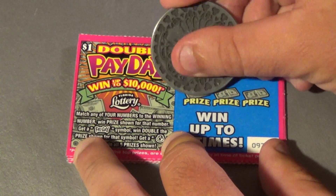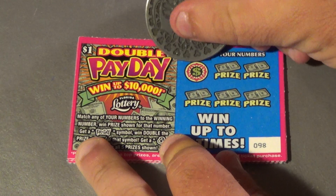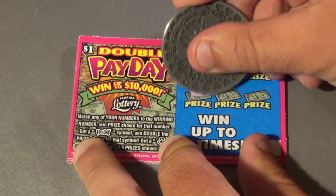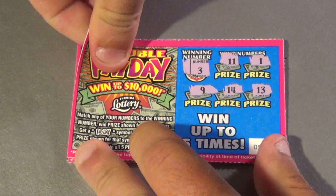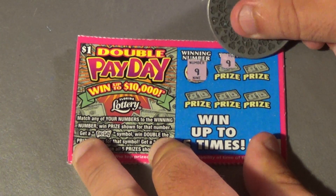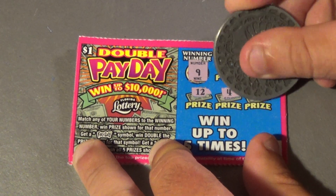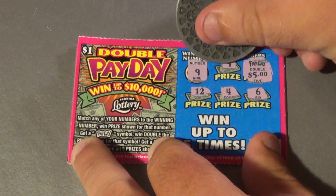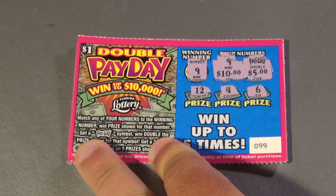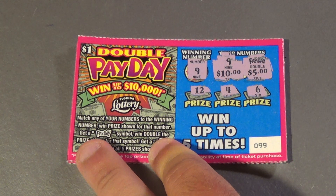Next one we want a 6 and there is no 6. Next one we need a 3 and we have an 11, a 1, a 9, 14, and a 13 — a loser. Next ticket, a 9 is what we want and we have a 9 and the payday, 12, 4, and a 6. That is 10 and 10 — that's a $20 bammer! $20 bammer on a $1 ticket, how about that?